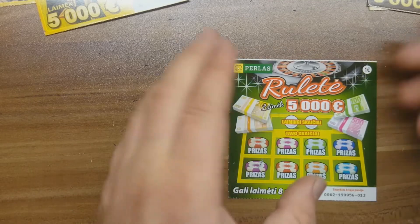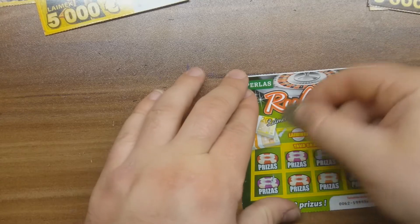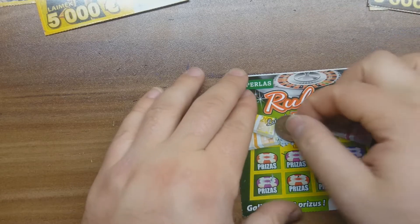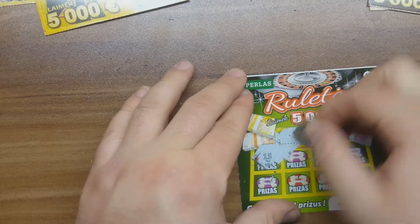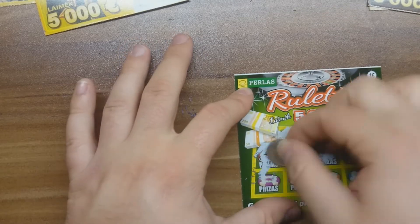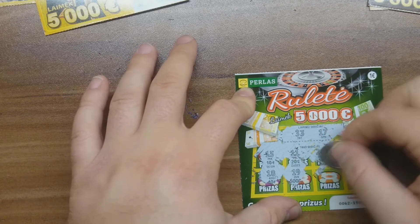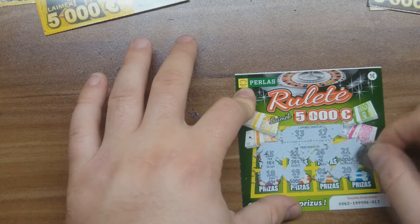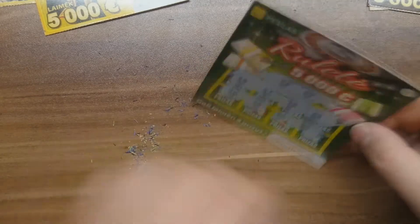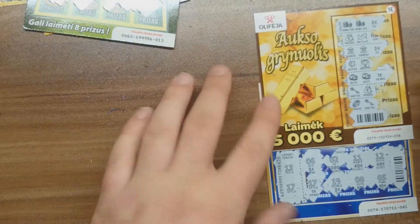Let's put it in the great winning pile and go to our fifth ticket, Roulette. Our lucky numbers are 53 and 17. Let's go! 15, 11, 26, 21. Next row: 18, 19, 1, 20, and that's it. Nothing on this one, but we have won. We have profited.